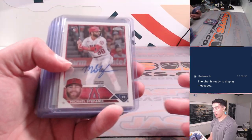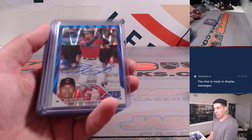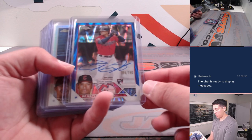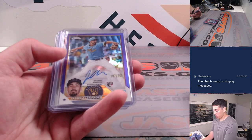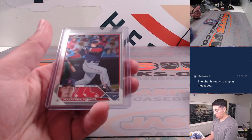Getting into some autos here: Michael Stefanik base auto, Lennon Sosa, Michael Massey. Hit a Bo Naylor blue lava rookie auto out of 150 — that was out of one of the blasters. Volpe, Young Refractor. Liberatore base auto. Jason Alexander purple auto. Cal Stevenson base auto.